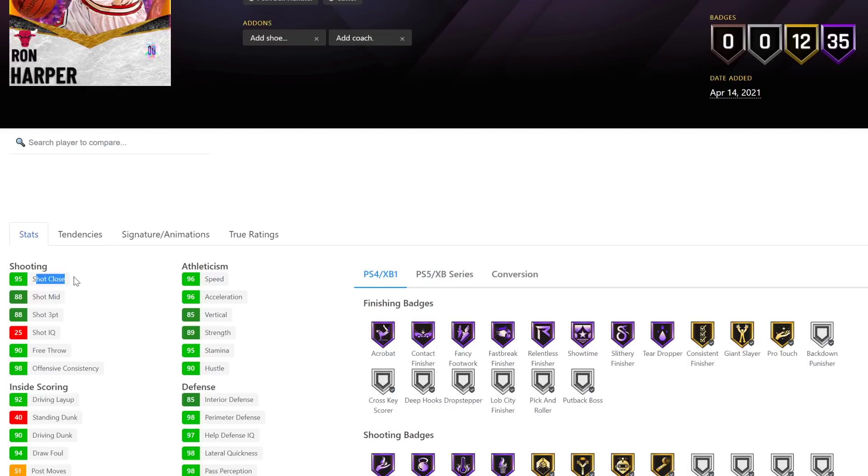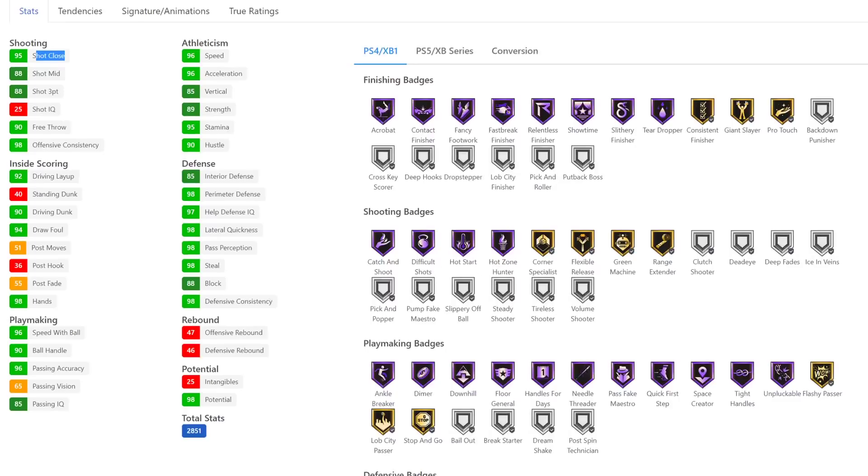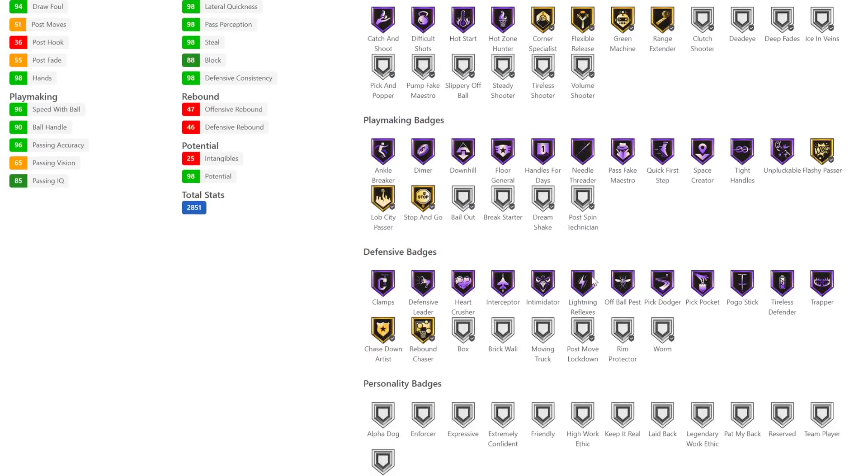Shooting badges: he's got catch and shoot, hot zone hunter, difficult shots, corner specialist. He doesn't come with dead eye, which is one of the expensive badges in the game. On next gen he doesn't come with blinders. Volume shooter kind of matters for point guard. He has most of the good badges, though clutch shooter he doesn't have. Defensively he's got 12 Hall of Fame defense badges, which is to be expected — it's Ron Harper.